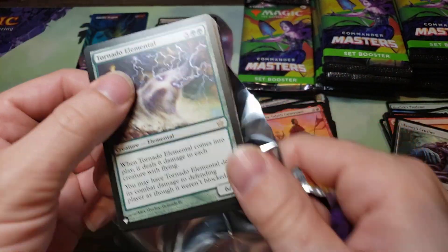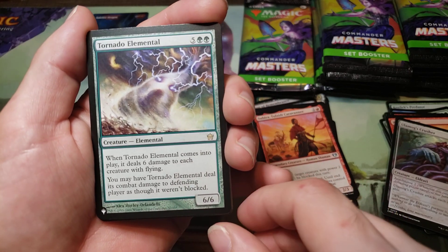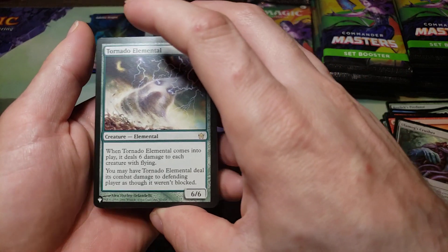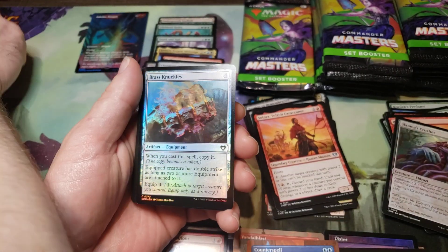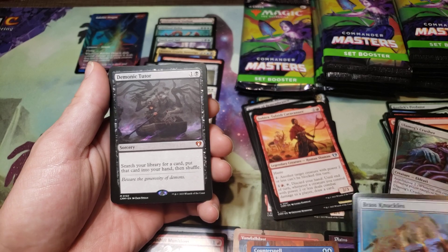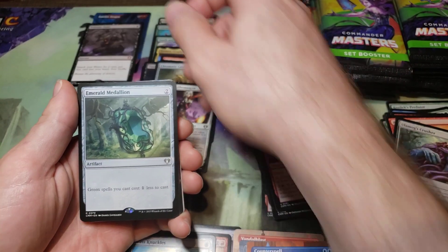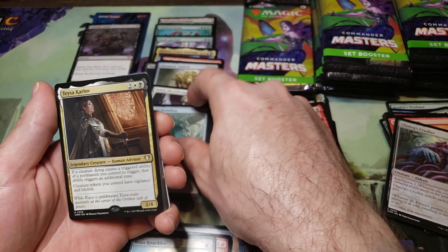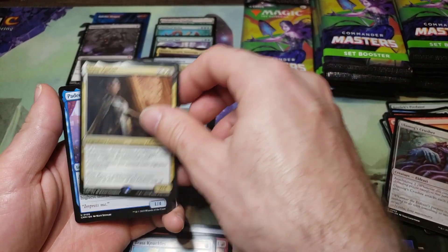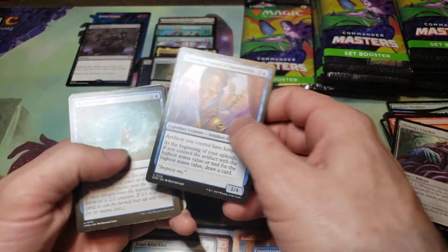I'm not going to read off the names too much here. Oh, here we go — we got a rare: Tornado Elemental. List card rare — oh, Demonic Tutor! Yay, that's a good one. Emerald Medallion — probably not the best of the medallions but still good. Taste of Karlov, and Padim got downgraded to uncommon.